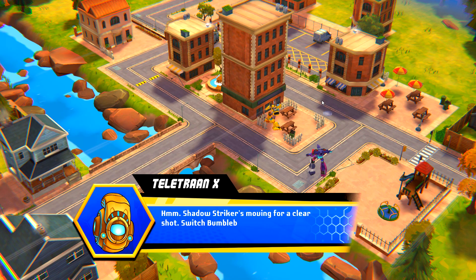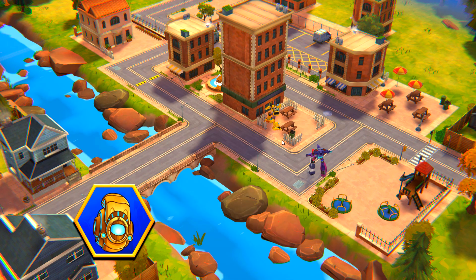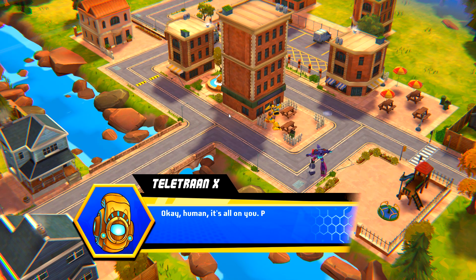Shadow Striker's moving for a clear shot. Switch Bumblebee's position before she attacks. Okay, human. It's all on you. Protect Bumblebee and defeat Shadow Striker.